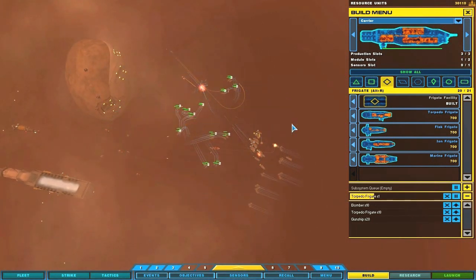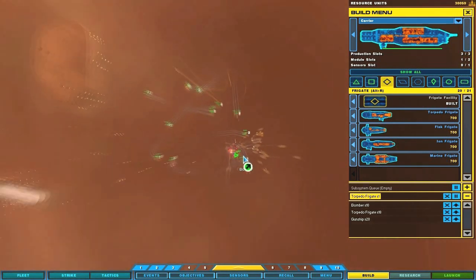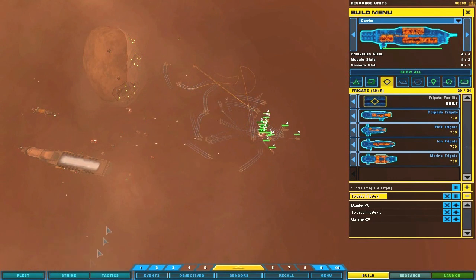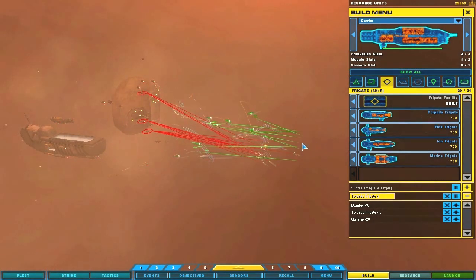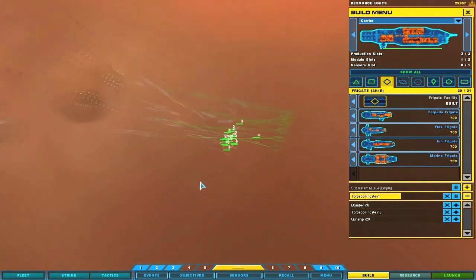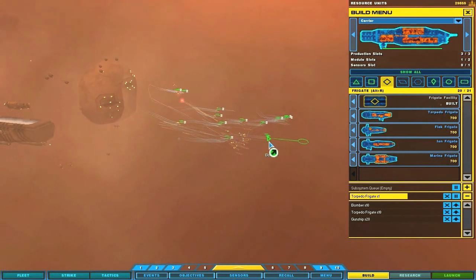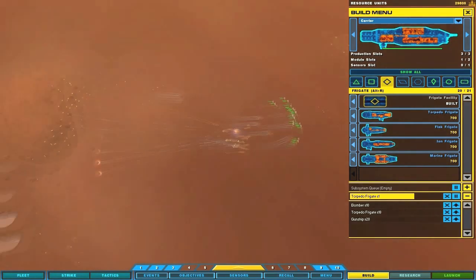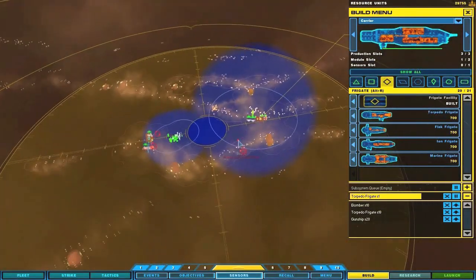Group one standing by. Target confirmed. I'm not exactly sure what these gunships are doing. Whatever. Bomber squadron complete. Enemy probe detected — get out of this information. Group breaking up. Enemy probe detected. Destination locked in. Group two under attack multiple times. Group three reporting. That's what's taking so long. Group one reports enemy contact. Frenzies under fire. Moving it — he's still scouting me out. Entering dust cloud.